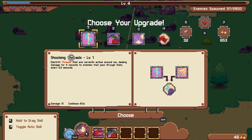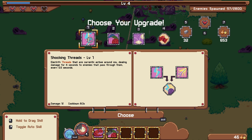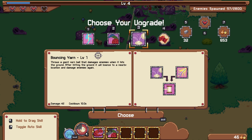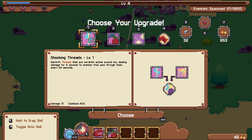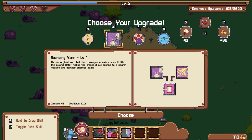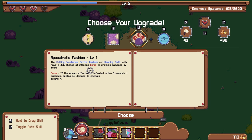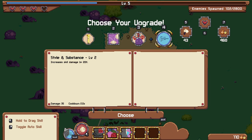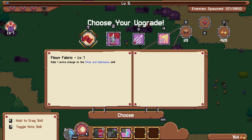There's an electrify ability for threads that are currently active, dealing damage every 0.5 seconds for 4 seconds to enemies that pass through them — that sounds pretty cool, and it can unlock a chance to stun on electric effects. There's also a mount of buttons, throw a giant yarn ball that damages and bounces. I want an extra charge for style and substance, and the electric thing sounds great — I want Sewing Snipe to combo with that. Seeing crit, bouncing yarn, button mayhem, and reaping cloth. There's a 35% chance to inflict curse, and an explode dealing damage to enemies around it — that sounds cool. Let me smash through those guys. Now some enemies have a little red debuff that causes AoE damage.